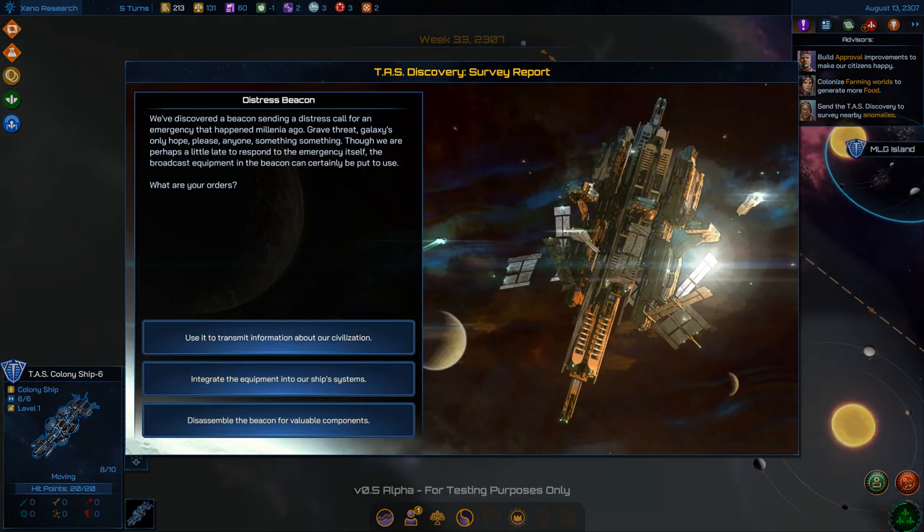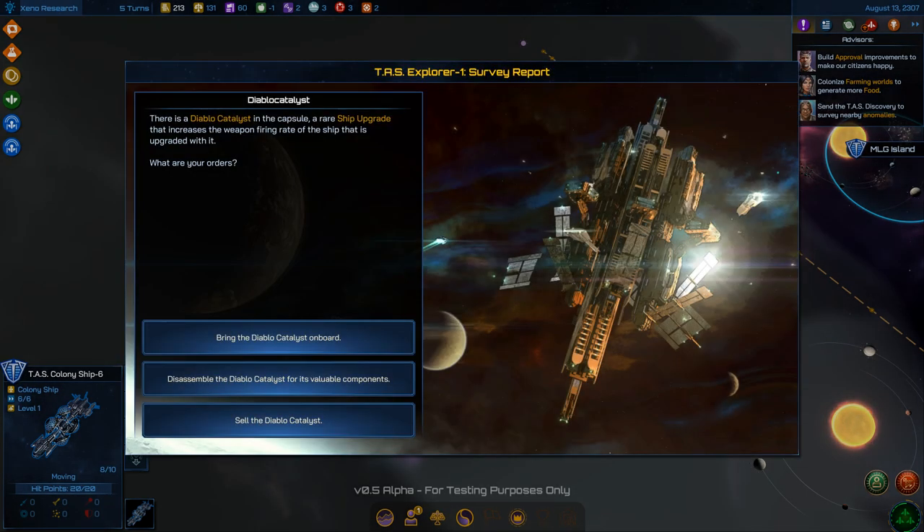Another distress beacon — I've read this one before. I'll go for influence growth this time just for the hell of it.